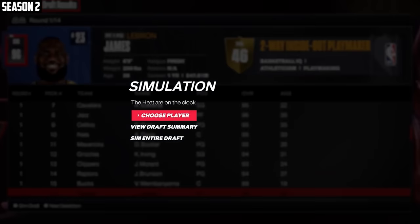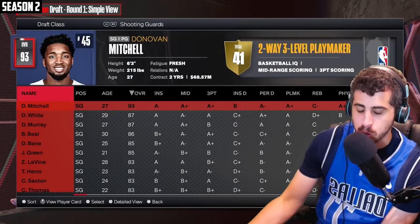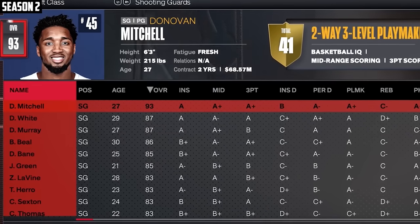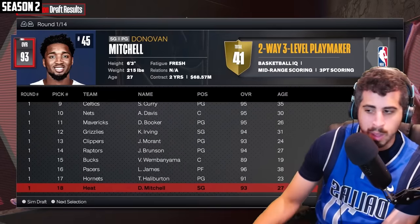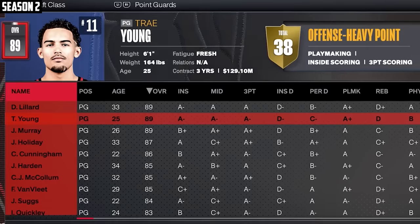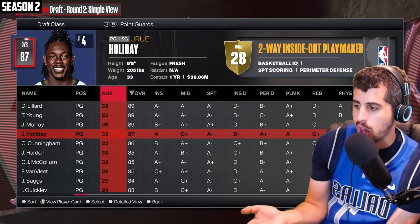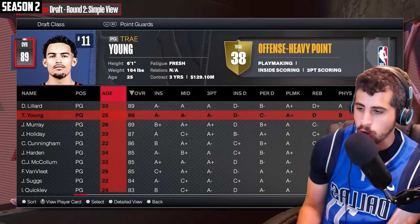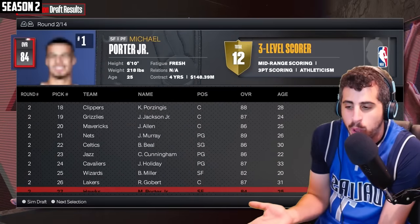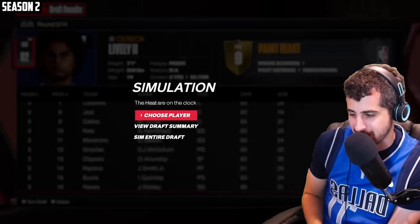We're still the Heat. We have a late pick. When I draft these teams I've got to think more 2K than actual basketball. I feel like Mitchell's our best option, so let's build this team around Mitch. The 2K pick here would be to take Dame or Trey, but pairing two small guards doesn't make sense to me — Drew Holiday would make more sense. I'm going to go with what 2K wants and take Trey Young. The basketball pick would have been Drew. A backcourt of Drew and Donovan Mitchell? That'd be nasty.